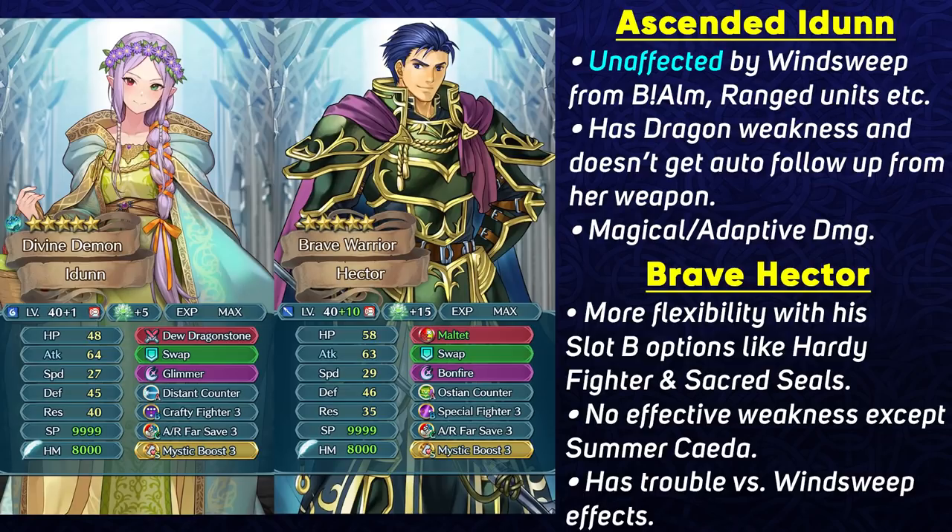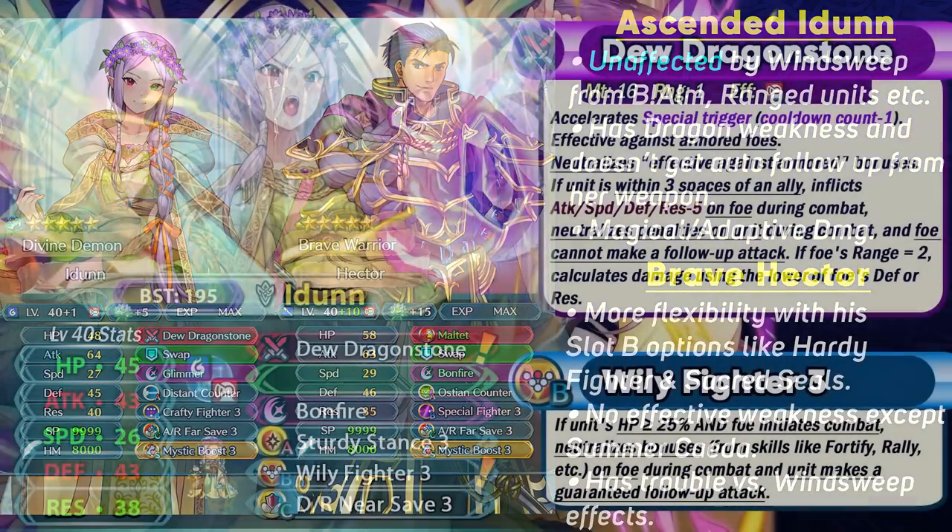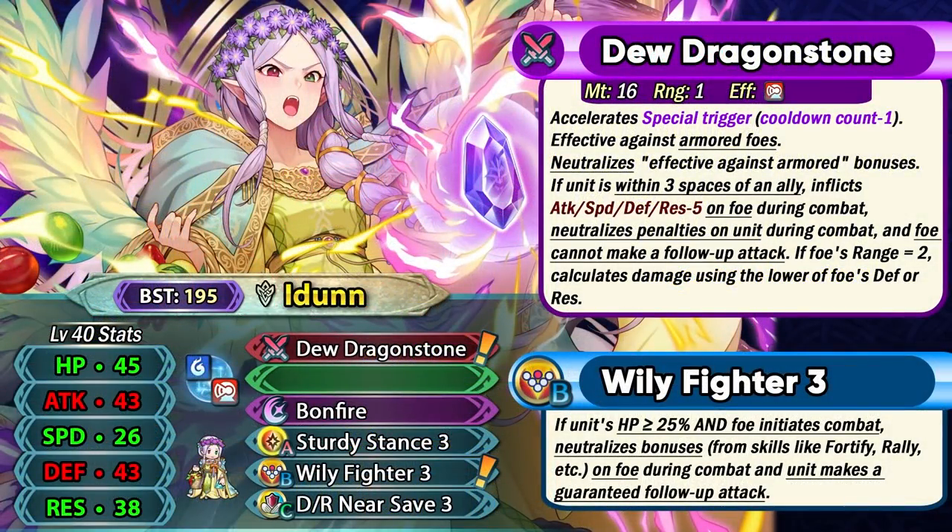I'm not really saying that she's gonna be better than him, but in some scenarios and matchups she's gonna have the upper hand. For example, against Winsweep users, Idun is not gonna be weak to them because she's a dragon unit and Winsweep does not work against dragons. But still, Brave Hector has got that auto follow-up in his weapon, so he has more flexibility with his slot B skill to run stuff like Hardy Fighter or Special Fighter.